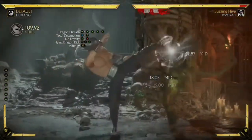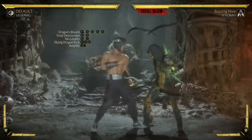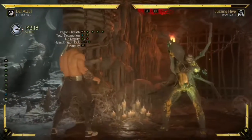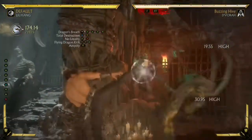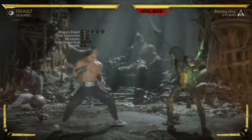So we're gonna put the first two together — the dial-in from here into the Total Destruction looks like that. Once you got that down, you're gonna add in the No Loyalty, and then you just finish it with the amplified Flying Dragon Kick.